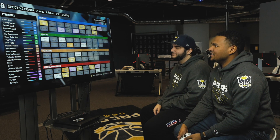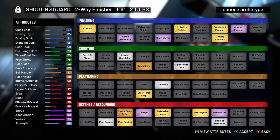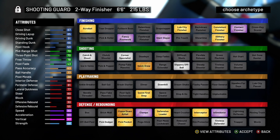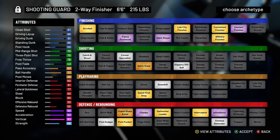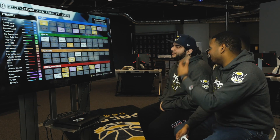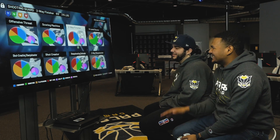The two-way finisher is a lock build. It's only got a 73 three, and with how tough it is to shoot — and it has Braun's quick draw, which is slow as heck to shoot with. But this build is going to get a lot of bump. It's got 90 speed, 81 perimeter defense, intimidator on Hall of Fame, clamp on Hall of Fame, pickpocket on gold. Look at the finishing badges: gold contact, gold fancy, gold giant, and there's a Hall of Fame. This build can really go to the rack and finish well, and it can play a lot of defense, but it is not going to be able to shoot. It takes about 10 seconds to shoot a three.